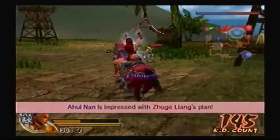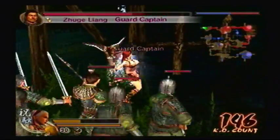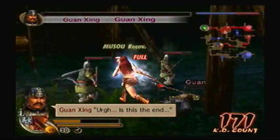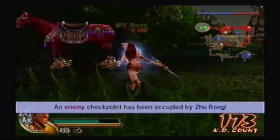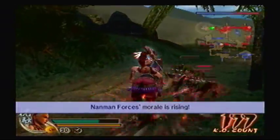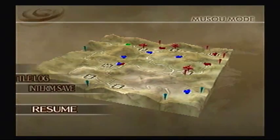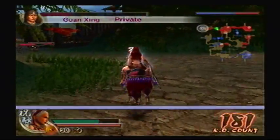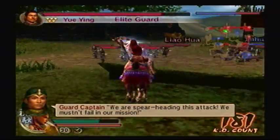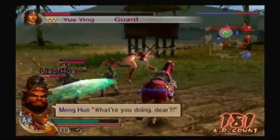I gotta rescue G1 Sanjay and Ahuinan next. He had a weapon — good, I can use that. They won't be getting any more backup now! That definitely helped. Where is G1 Sanjay? Over there. And Ahuinan's over there. We can't lose too many of our own forces, otherwise they're gonna start heading for our camp. Battles are not won on strength alone! Whatever I want!